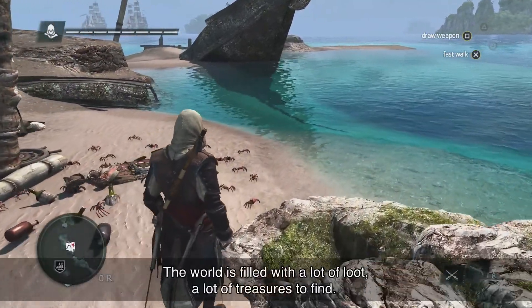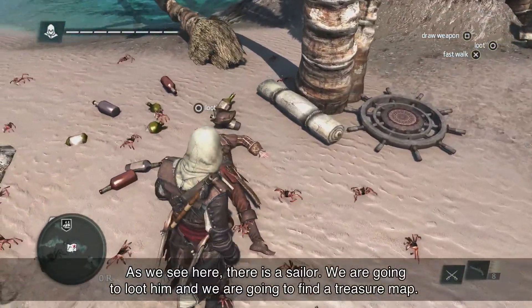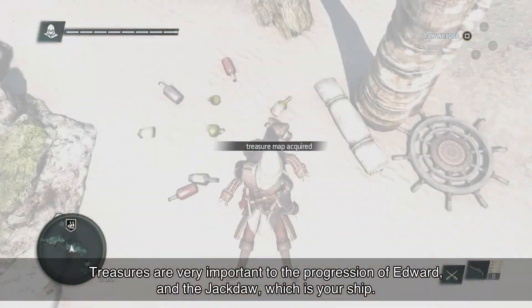The world is filled with a lot of loot, a lot of treasures to find. As we see here, there's a sailor. We're going to loot him, and we're going to find a treasure map. Treasures are very important in the progression of Edward and the Jackdaw itself, which is your ship.